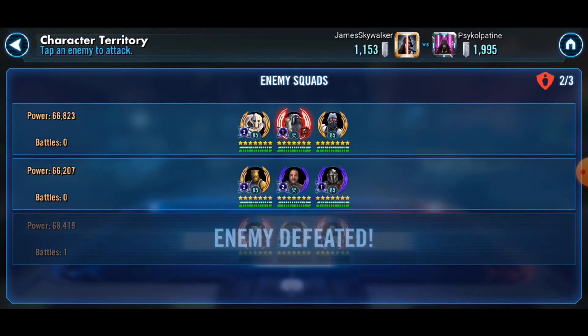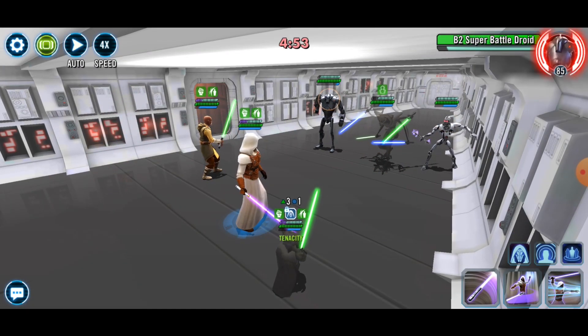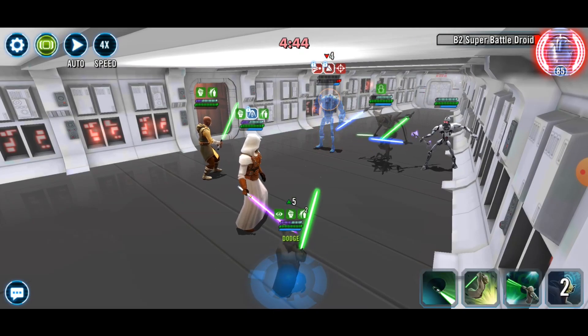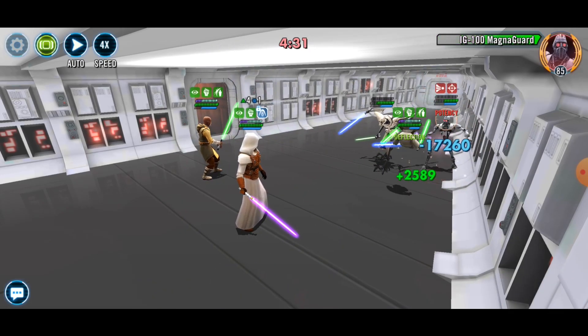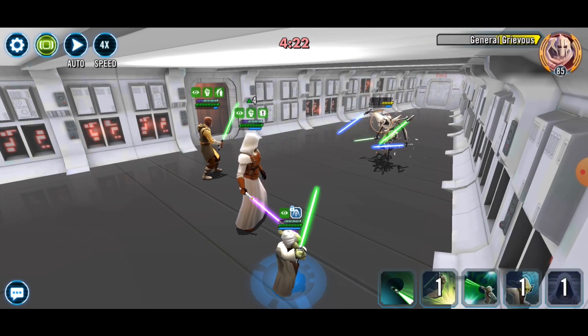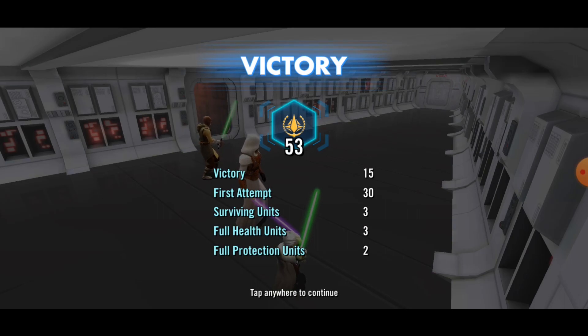Let's deal with General Grievous using the Jedi Revan team. He's under stealth, but B1 is about to take a turn - like clockwork. Now that he's exposed, let's deal as much damage as we can. Yoda might do this - so close. Let's do some damage on Magna Guard. Good turn meter removal. This Magna Guard is pretty thick. I've lost one banner somehow - General Grievous took off a banner when I had foresight. I don't get how that happened - mysteries of the game, I hope that doesn't cost me.